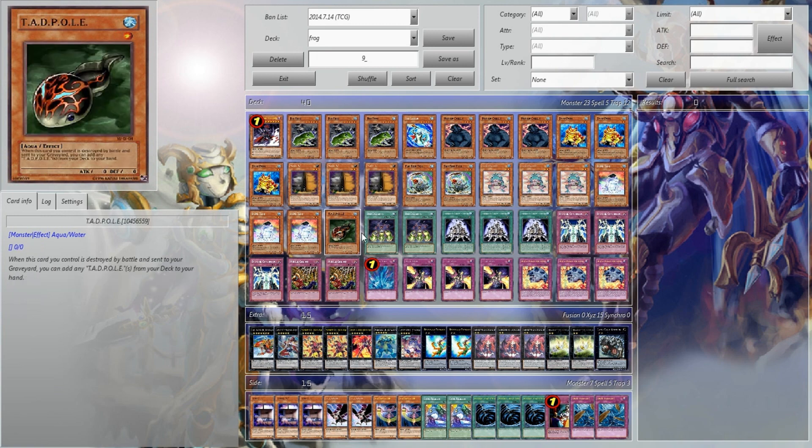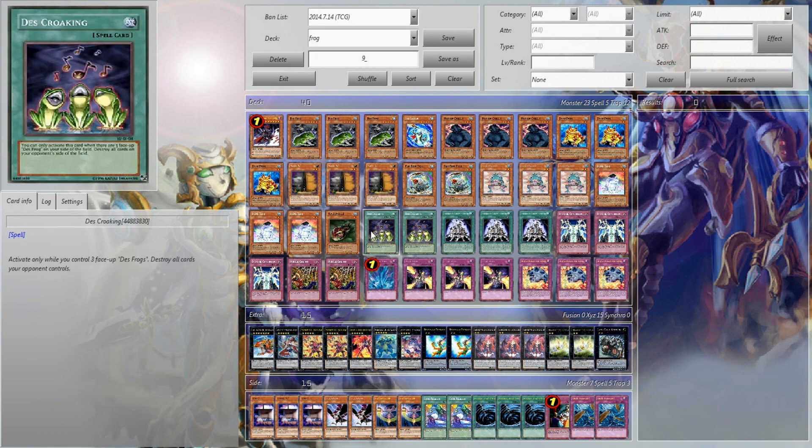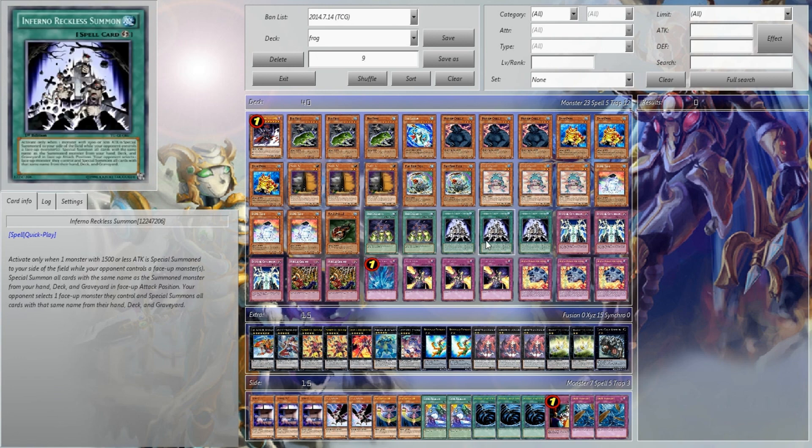I also want to say, I think this deck is very freaking inventive, and I'm glad something totally different topped. It's just amazing that this guy got so far with this. I was rooting for him to win the whole damn thing. 2 Death Croaking, 3 Infernal Reckless Summon.